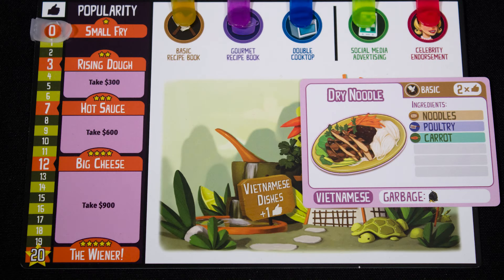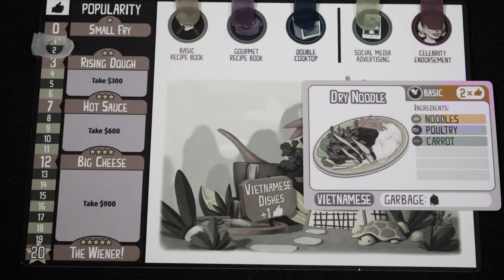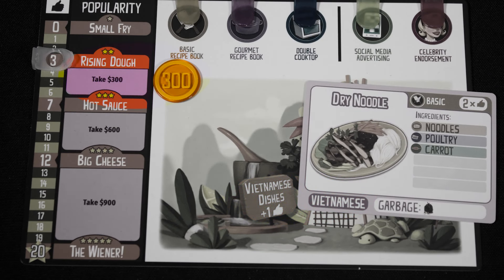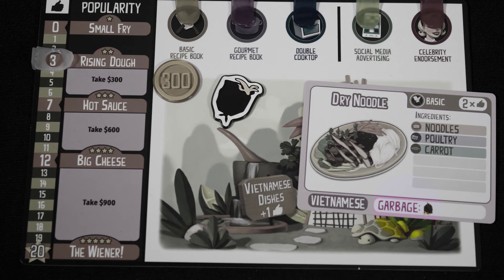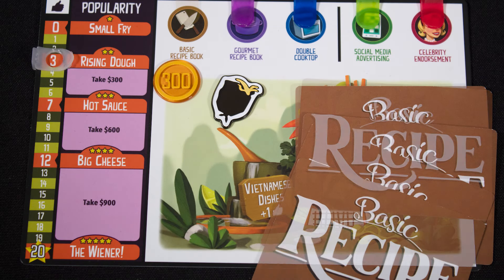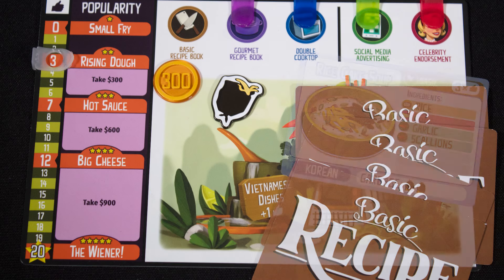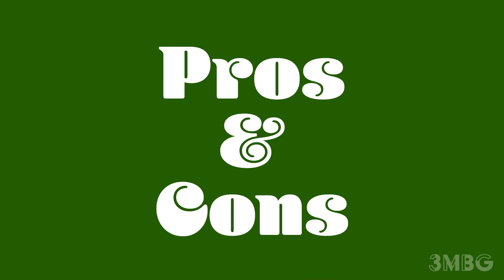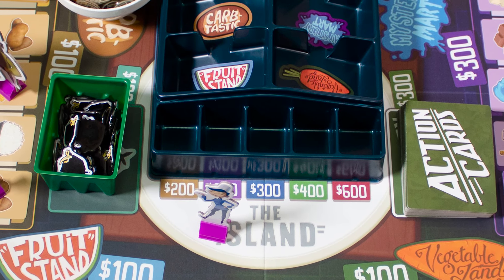After the timed phase, if you have all the ingredients you need, you can make a dish. You discard those ingredients, gain a number of likes as shown on the recipe, and more if it matches your restaurant type. Collect any rewards for increasing your score, then collect the trash shown on the recipe. Finally, draw a replacement recipe — unless you have the matching cookbook, in which case you draw four and choose one.